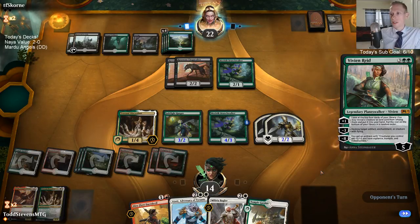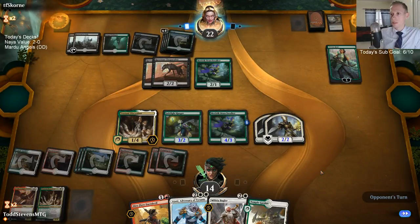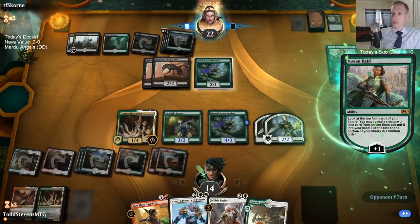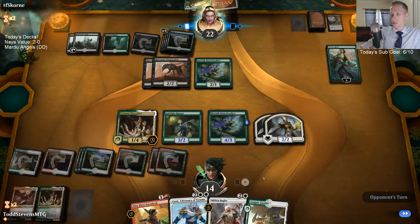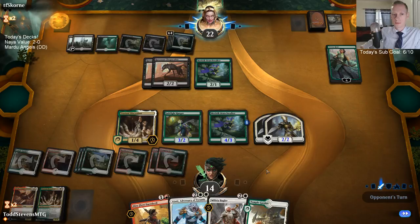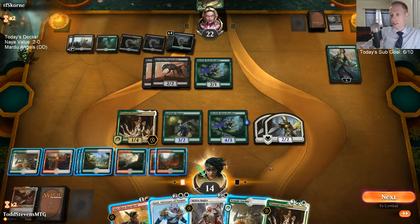Not sure how Gaza will hold up for the next expansion. In Ravnica Allegiance standard, I don't have a huge grasp on the format yet. From what it sounds like I thought I was going to be playing against a lot of mono-red or Rakdos, and Turbo Fog — and we haven't seen either of those decks yet. We've just seen the same decks from before: basically mono-white, Jeskai, and Golgari have been the three decks we've played so far.